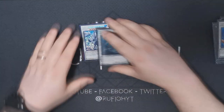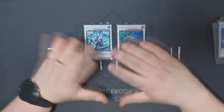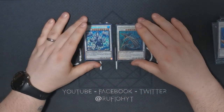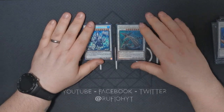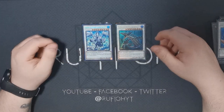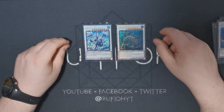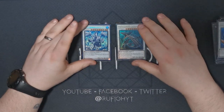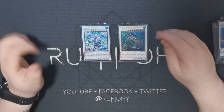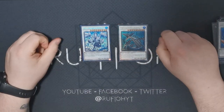Our final two synchros are the two big boys that can overlay into VFD. Both are absolutely insane. Trishula — looping your opponent's hand on turn one is wild, and if you go second it breaks up their board and graveyard. The other one just allows you to draw cards. Both are really strong contenders for different scenarios. There are combos out there where you can make both and overlay into VFD, in which case you just win the game — you can find those on my channel and elsewhere.